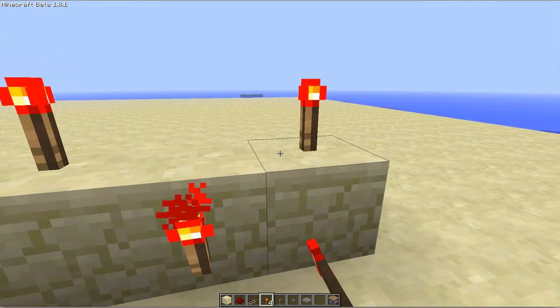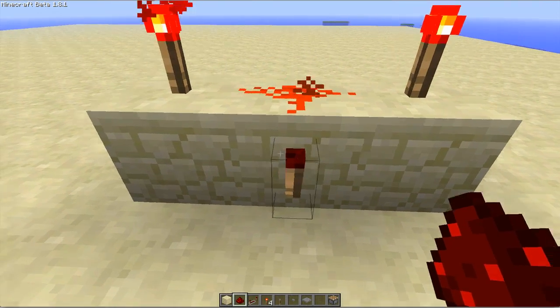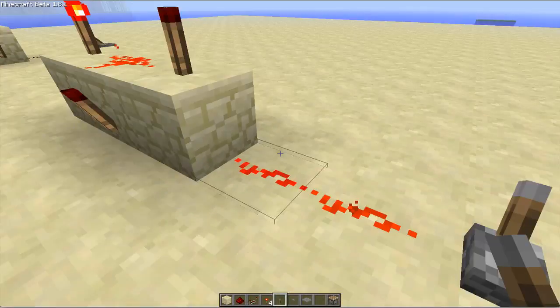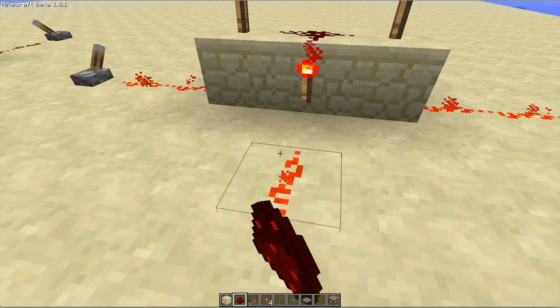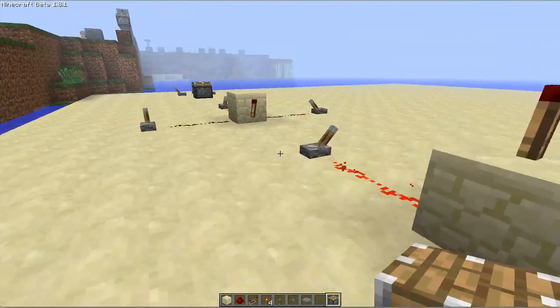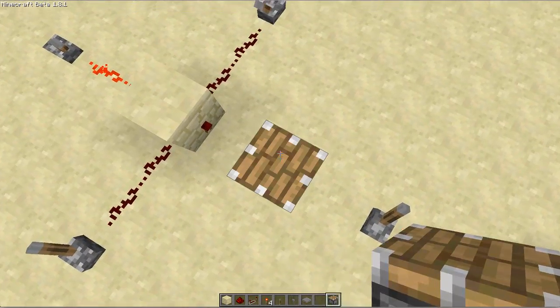For the AND gate, you put three blocks, then torch, torch, torch, torch, torch, redstone. Immediately when you do that, one torch should turn off. Your two inputs go here and here, and your output is here — I'll put a piston for the output.